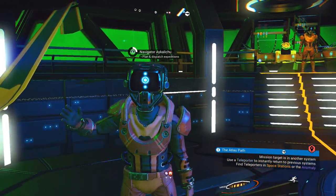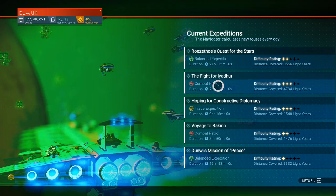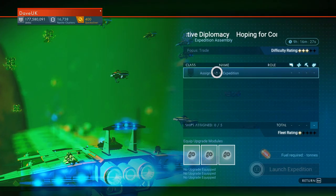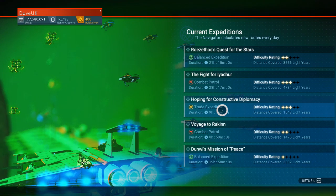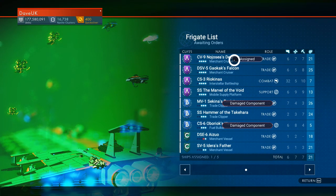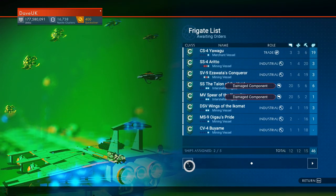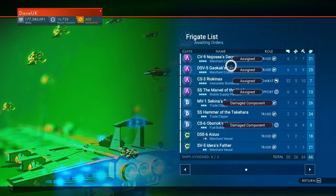Back on board, we're going to speak to the Navigator and see what missions he's got for us. You can see there's a balanced expedition, combat patrol, trade expedition, another combat one. The higher star rating, the more dangerous the expedition is. For instance, you assign a ship — this is a trade expedition. We could look down our list: we've got an A-Class Trader up there, another A-Class Trader there. We would send out with them a combat vessel, and probably a support vessel as well.